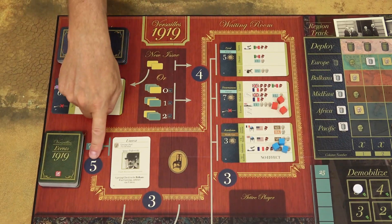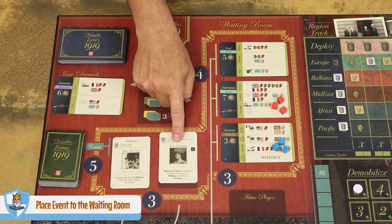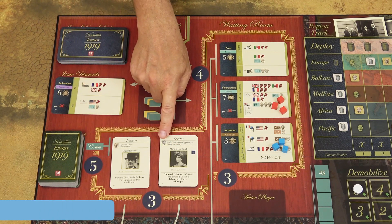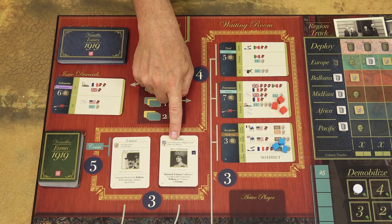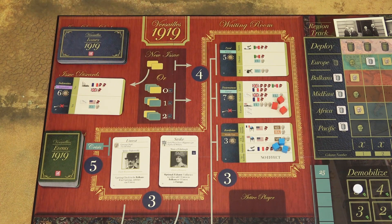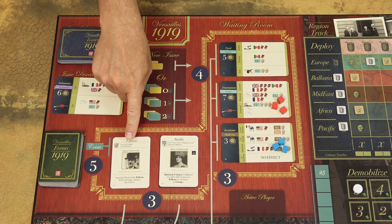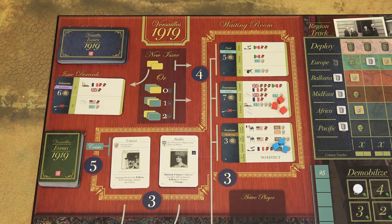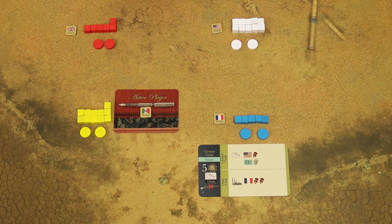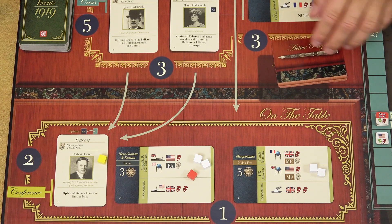Finally, in the fifth step, draw the top event card from the event draw deck and immediately resolve the crisis, which is the event at the top of the newly drawn card. If the event draw deck ever runs out, reshuffle the discard pile to create a new draw deck. If the crisis event is an uprising check, perform that check immediately — I'll cover uprising checks later in the video. When all five steps are completed, return the active player card to its position on the game board.